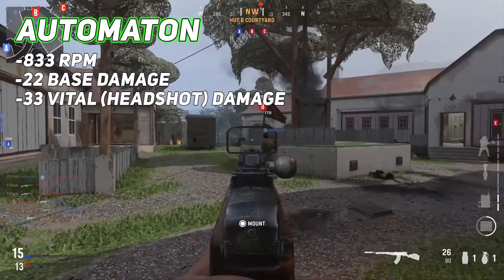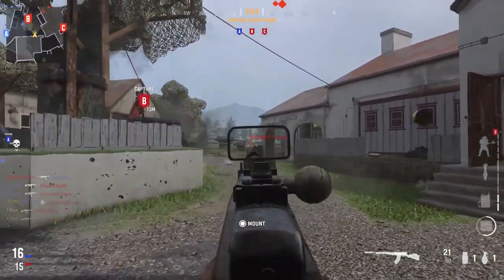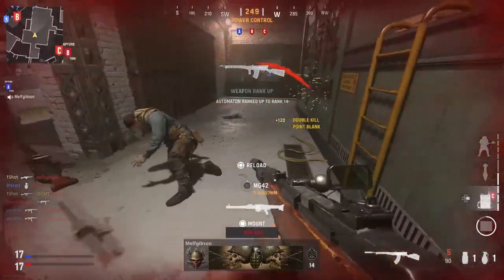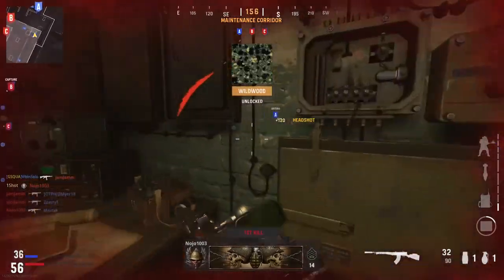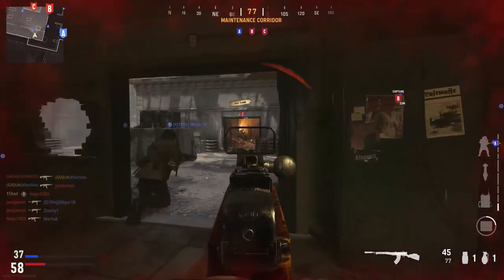It has a damage profile of 22, with a vital or headshot damage of 33, meaning it will be a four-to-five shot kill. As mentioned, this gun has a very high fire rate, but for whatever reason the recoil pattern is very low. The recoil is very controllable, predictable, and overall a very tight spread — and I think that's what is going to make a lot of people really like this gun.